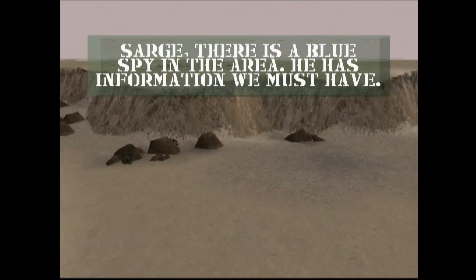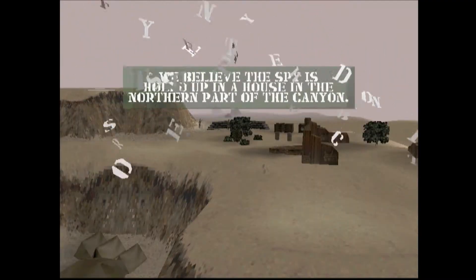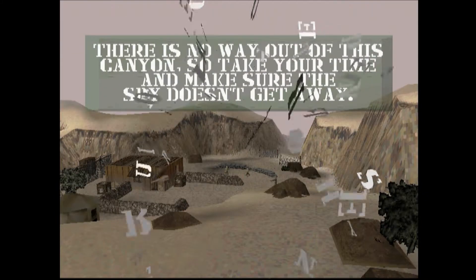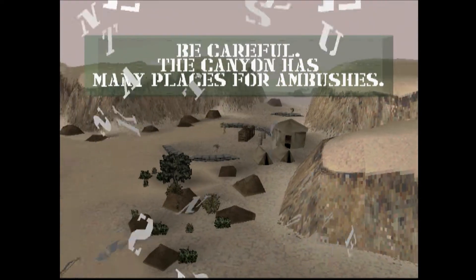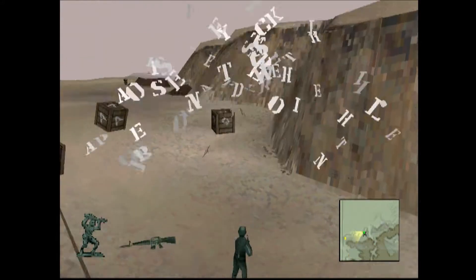Sarge, there is a blue spy in the area. He has information we must have. Make your way along this path — resistance should be light until you get to the canyon. We believe the spy is holed up in a house in the northern part of the canyon. There is no way out of this canyon, so take your time and make sure the spy doesn't get away. Be careful, the canyon has many places for ambushes. Town patrols may kill the spy if they see him. Be sure to check the ground for his note.